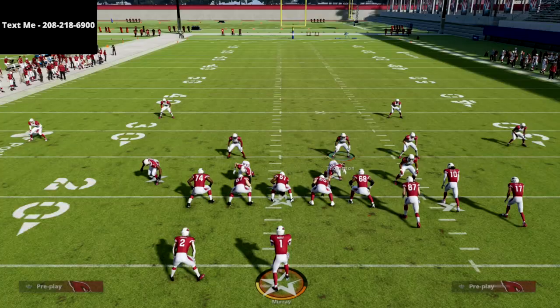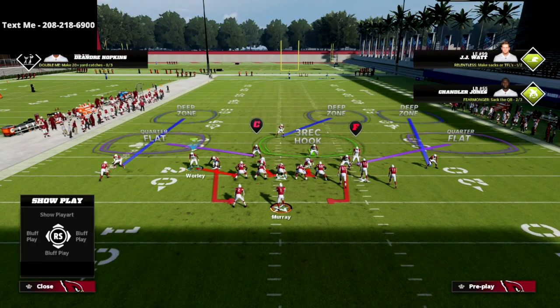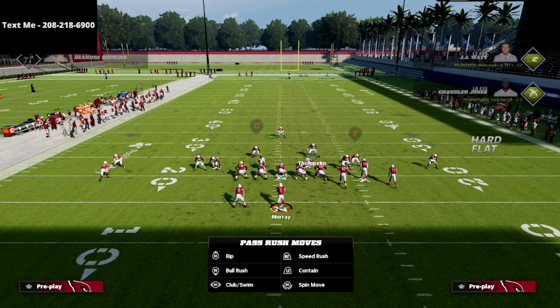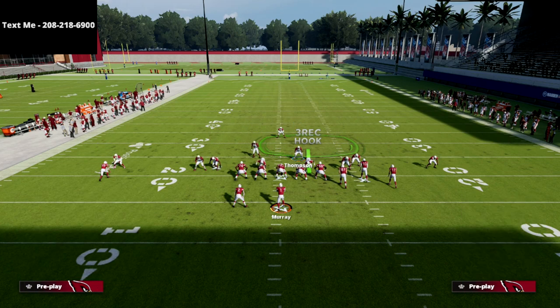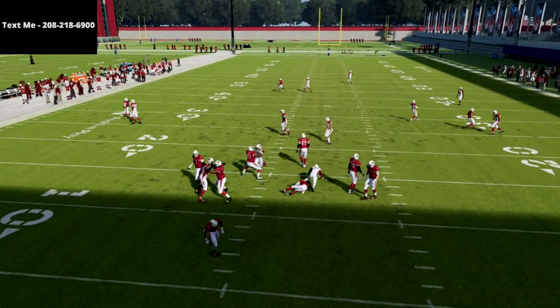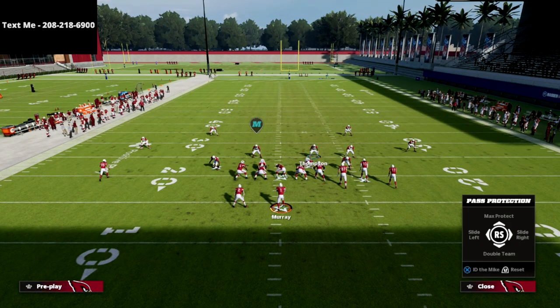I've run this blitz a few times in practice mode and I'll tell you that practice mode can sometimes make it a little flukier. But if you man up the left-side linebacker on the running back, as you saw, even though we got picked up, the running back didn't come to the left side — and that's on me for placement. Here's the setup: snap the ball, and there you see the pressure looping in — two-man pressure against max protect.